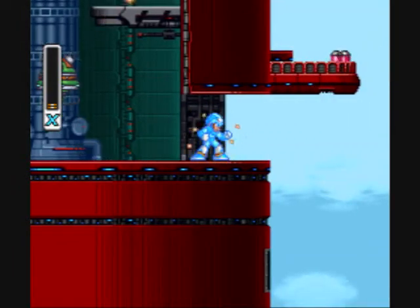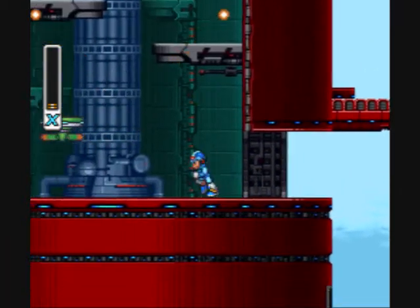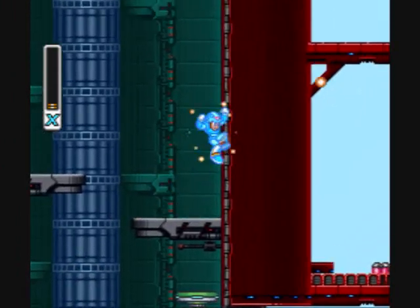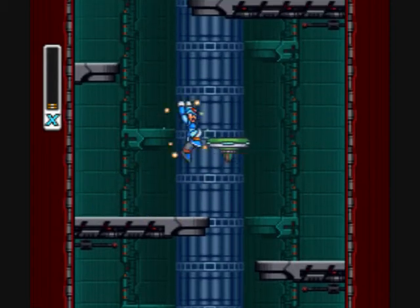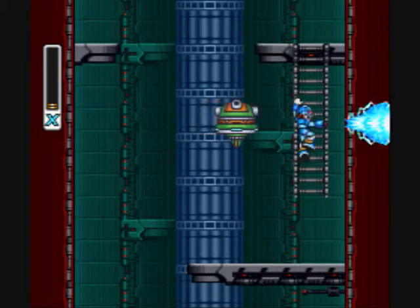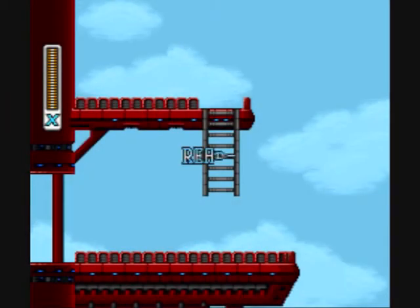Ce heart tank, il faut se mettre là, du moins vers le truc gris au milieu. Avec l'arme qu'on va récupérer dans ce stage, il faudra retourner le chercher. C'est un peu dévile mais c'est la vérité. Il faudra aller le chercher avec l'arme de Boomer Kuganger.